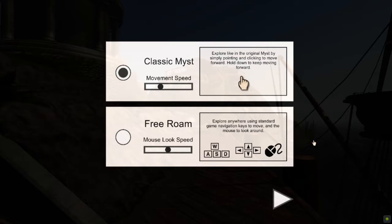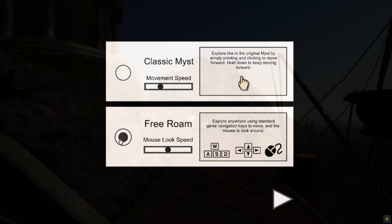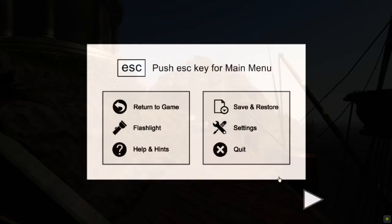In this version, you can either play it like classic Myst - point and click to move - or you can use free-roam, which allows you to move anywhere using standard navigation keys and the mouse to look around. You can use WASD, or if you're feeling more traditional, you can use the arrow keys. I'm going to go ahead and go with free-roam.